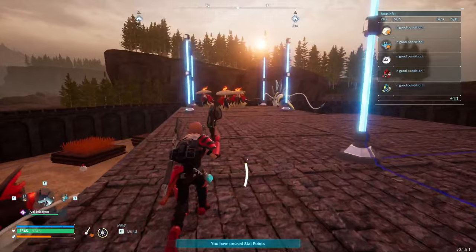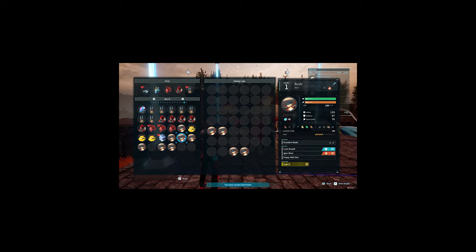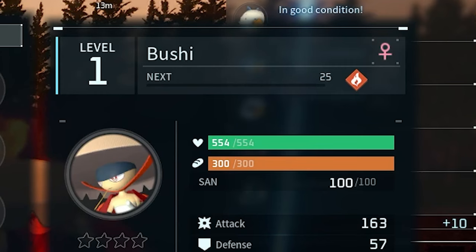Oh my god — are we getting very lucky this run? Even though we got a Bushi with Legend, it's unfortunately a male. God damn it! So we can't use him. We continued incubating the remaining eggs to get a female Legend Bushi, and managed to get one shortly after.